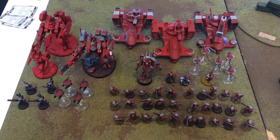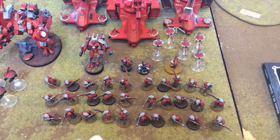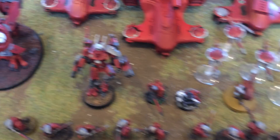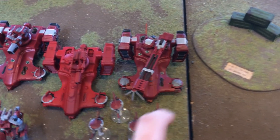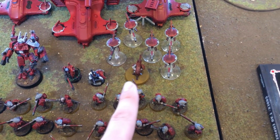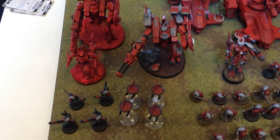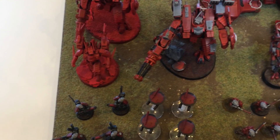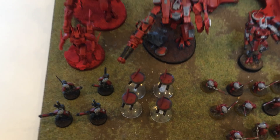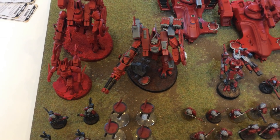On the Tau side, we have two Tau detachments and one Virola detachment. For the Tau, we have two battalions including six five-man strike team units, two fireblades, a commander with quad fusion, Long Strike, two ion heads with drones, and then a marksman with five sniper drones. For the Virola side, we have a Cold Star with three fusion blasters and the flamer relic, two Riptides with heavy burst cannons and smart missile systems, advanced targeting system and target lock.